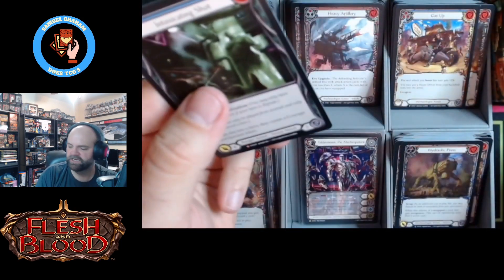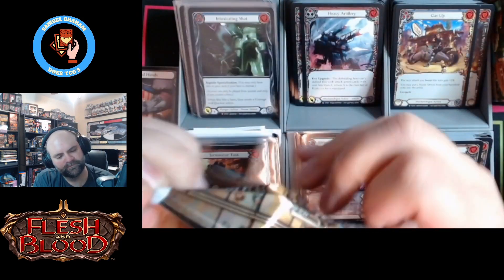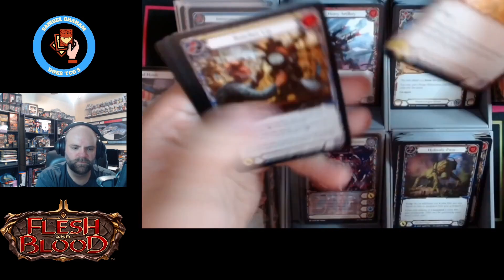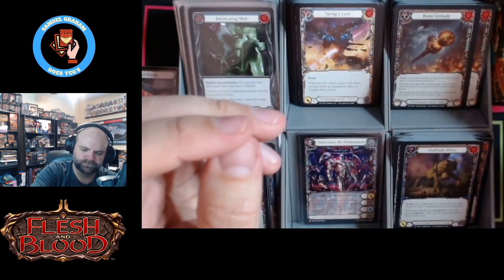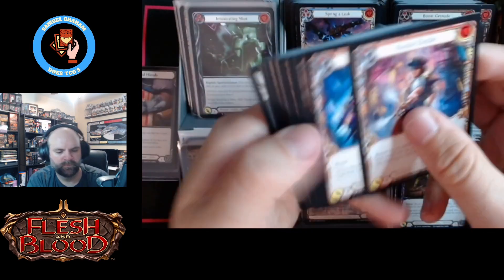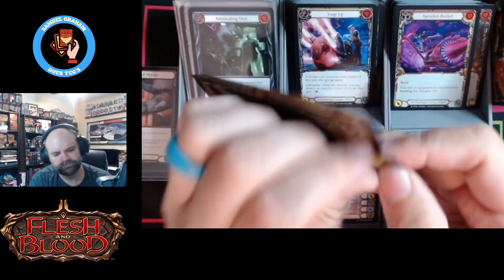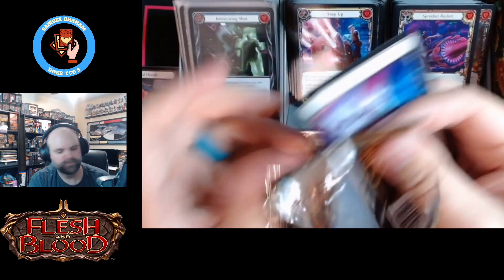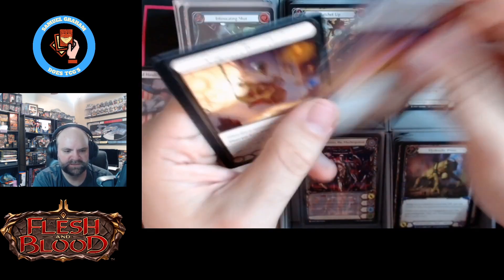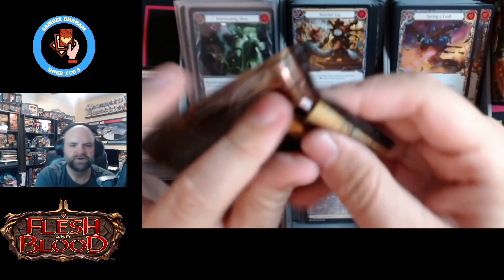Guess what — another Intoxicating Shot, that's a welcome enough way to start. We are in the home stretch of this case. Cogworks Base Head — man, I know I have one of those already, that's not the cold foil we wanted to start this box with.